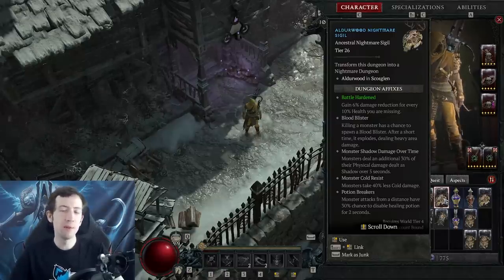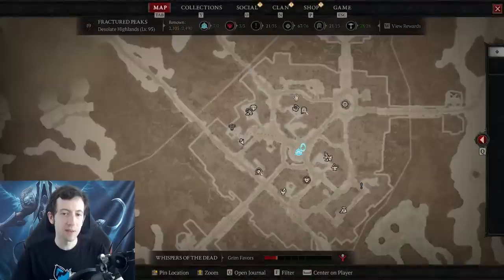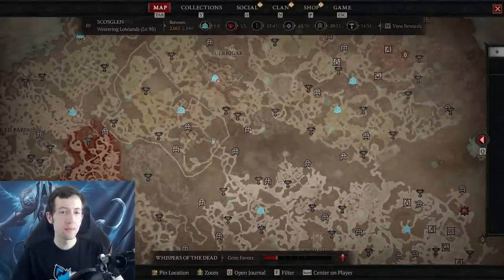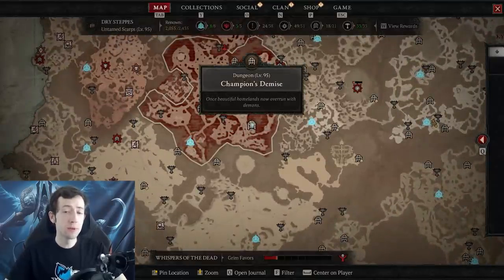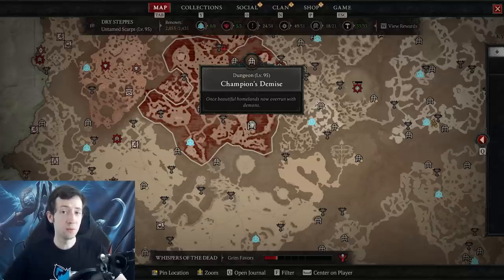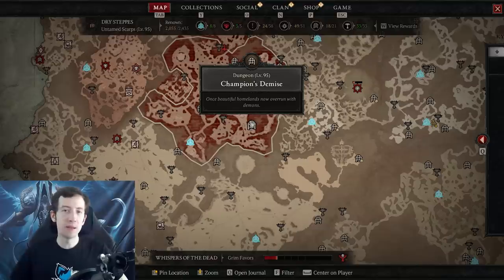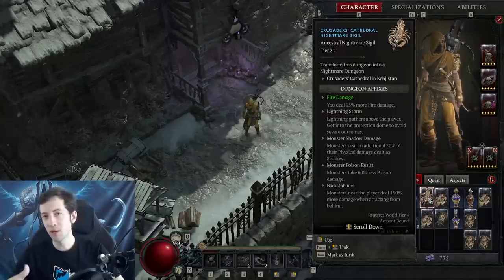There are other strategies for group players - you can reset dungeons, split farm, and things like that. You can be multiple times faster than a solo player by for example running Champion's Demise, a dungeon in Dry Steppes near Jirandai. In groups, people were farming this dungeon over and over because it has a layout with three different paths you can spread out on, with instance-wide XP share from party members. For Nightmare dungeons, make sure you do a tier you can complete quickly. You do get more XP on higher tiers, but beyond being underleveled by three relative to the monsters, you don't get a lot of extra XP, so it's not really worth going very high tiers if you slow down too much.